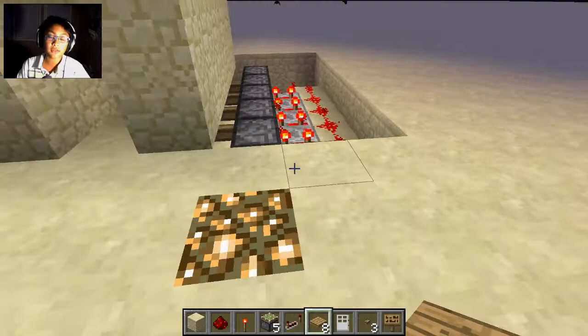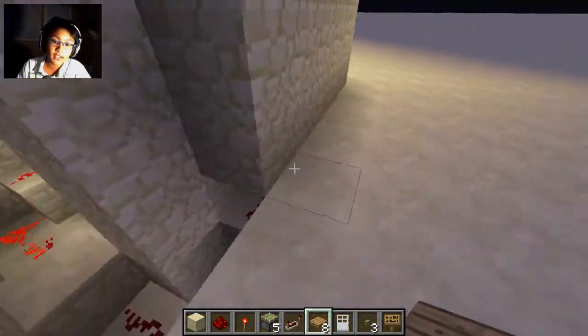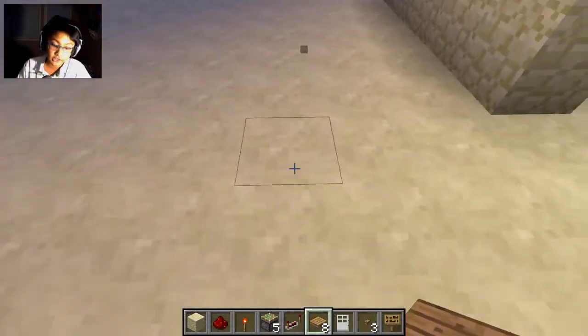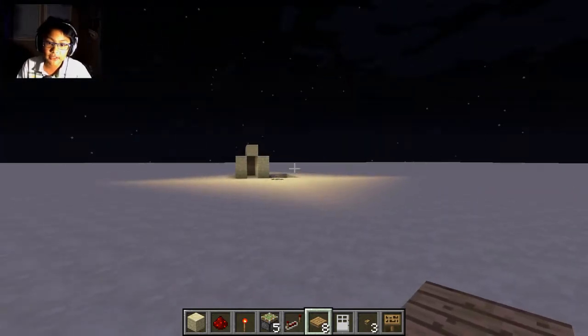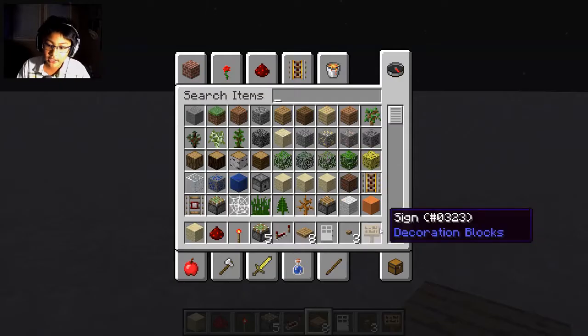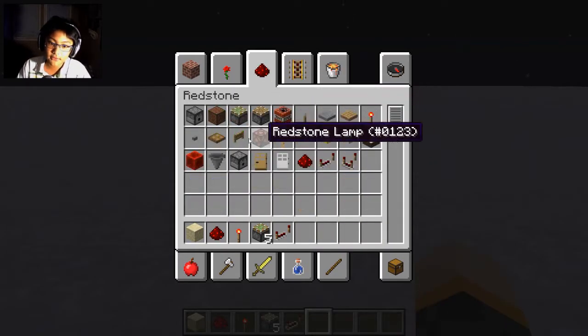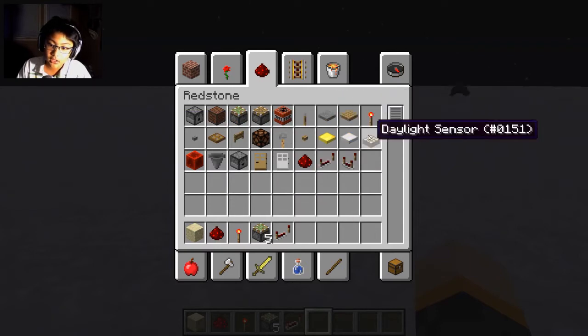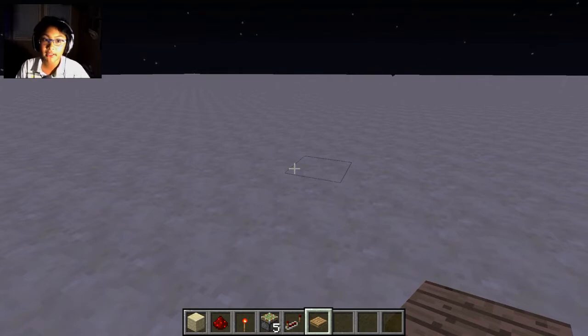That's what I wanted to showcase. Now I'm going to teach you how to build it. Resetting the trap is simple — you just pick up the pressure plate and place it back, or have a chest full of pressure plates. The pistons automatically retract and then return to their on state, so resetting is really easy.